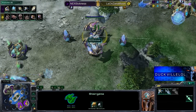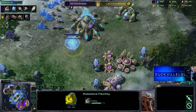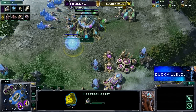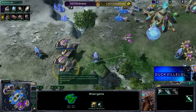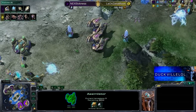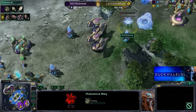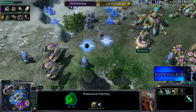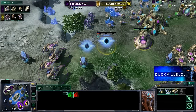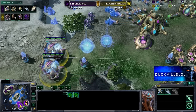Sickness is going to get out a Phoenix first — not sure if he's going to go pretty hardcore on those Phoenix, but that could be the plan. He does have plus one to air weapons on the way. Could we see a Skytoss build here from Sickness? He does have all four gases, which helps out with building a lot of air units given how much gas they cost. And he's got a Robotics Bay and — wow — double Robo, double Stargate. Not actually sure what the plan is, but he is going to get a couple of Void Rays out. Here they come.